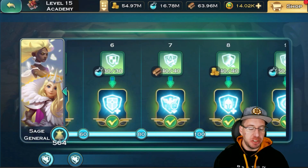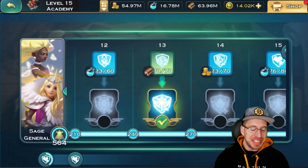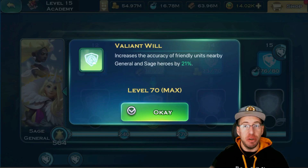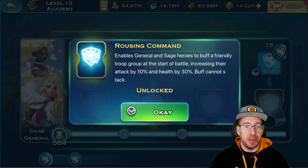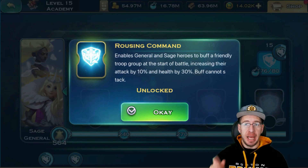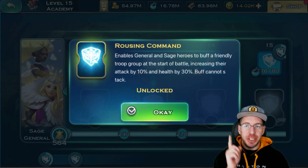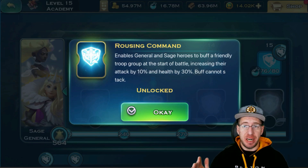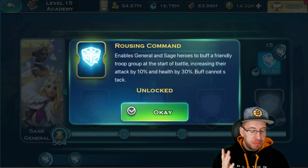For the next one, we have the General and Sage. As you guys can see, we do have this one maxed out. As you level this up, it increases the accuracy of friendly units near the General and Sage heroes by 21%. Once you get this to Tier 13, the General and Sage heroes buff a friendly troop unit at the start of battle, increasing their attack by 10% and health by 30%. The buff cannot stack. Each individual General or Sage buffs one unit, so if you have nine units out there and nine Generals and Sages, then all of them will get buffed. It's pretty good.